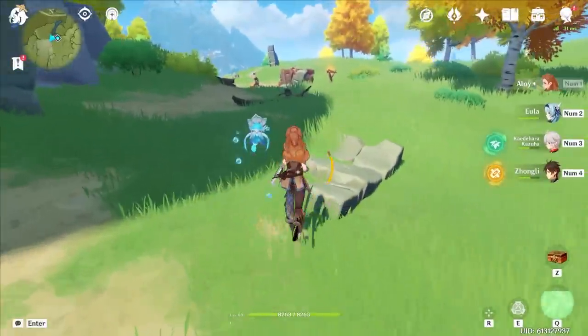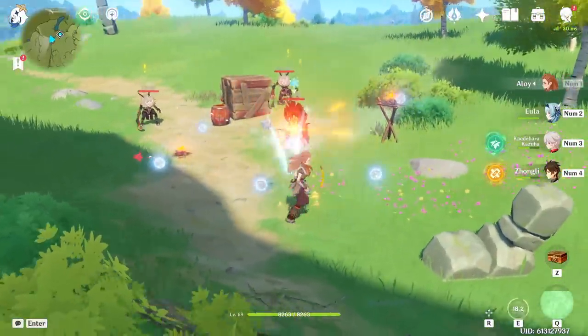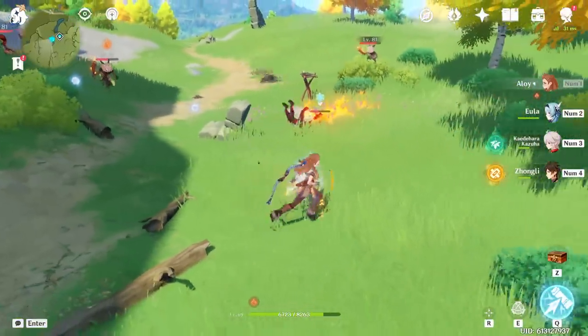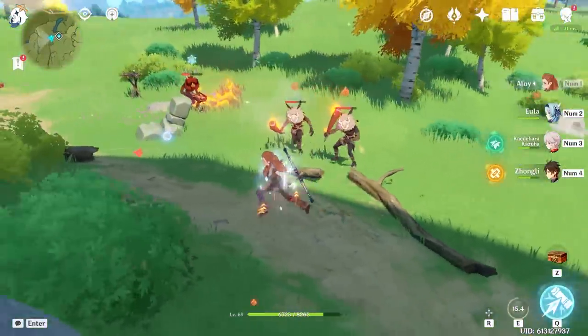Maybe you have Horizon Fever, or maybe you just want to use Aloy in any way humanly possible. She's got a long cooldown skill which generates a pretty good amount of particles. This makes her have pretty good synergy with the Sacrificial Bow, with the bonus that if the initial hit doesn't reset the skill, the mines give an additional chance.